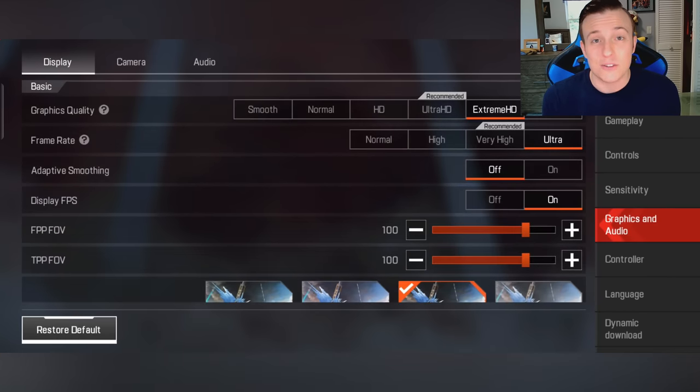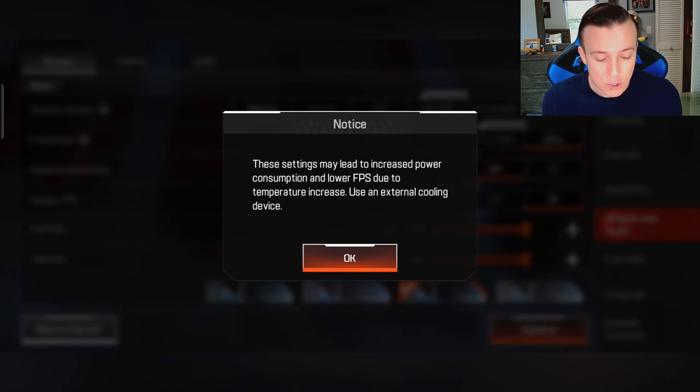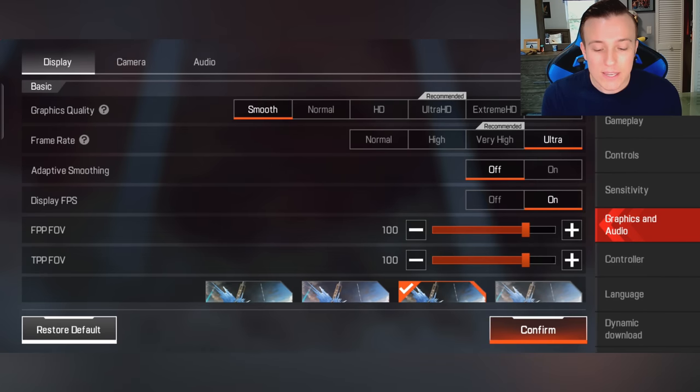You really need to go down to your graphics and audio settings and lower your graphics settings as low as you can go, and keep your frame rate high. You can keep it to maybe very high or ultra if you really want to. But honestly, you can get away with having low graphics quality, but you can't get away with having low frame rate. So yes, you want to have high frame rates and low graphics — not the other way around.